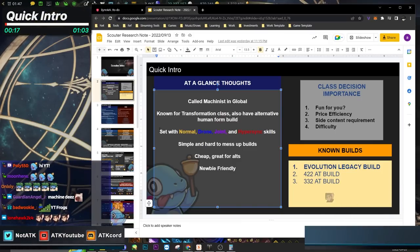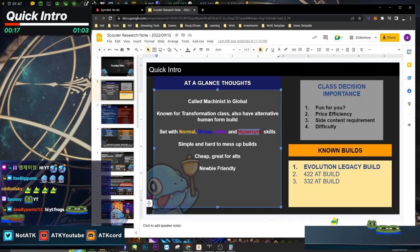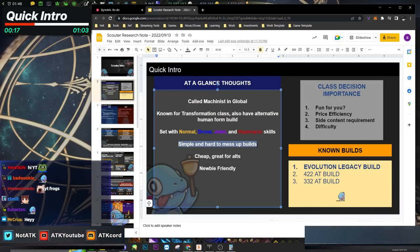Let's talk about the beginning stuff first, real quick, in about five minutes. The Machinist has normal drone joint skills and hypersync skills. Hypersync is like your demonic skills for Shadowhunter — when you transform, you get a different skill set of six skills. It's simple and hard to mess up, so it's super easy to make builds. Even newbies can do it.